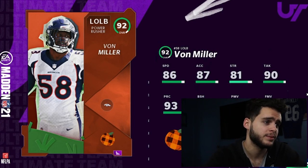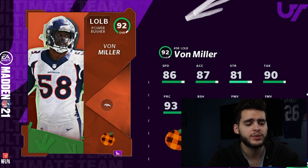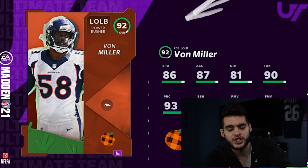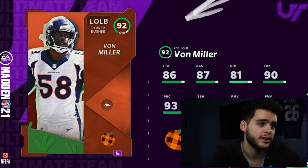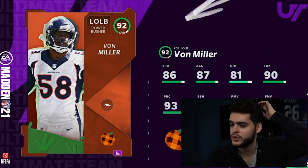With Von Miller powered up and chemmed up, you'll have 87 speed, 88 elusiveness, 94 play recognition, 92 power move, and 92 block shed. Put pass rush on him and you can get his power move up to 95, 96, 97 depending on how far you've upgraded. He's going to be a premier pass rusher and a premier run stuffer — super fast off the edge. He can replace or complement guys like LT, Ricky Jackson, or Derek Thomas, and if one goes to 200k and he's free, the value is obvious.